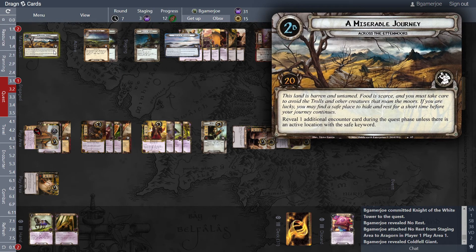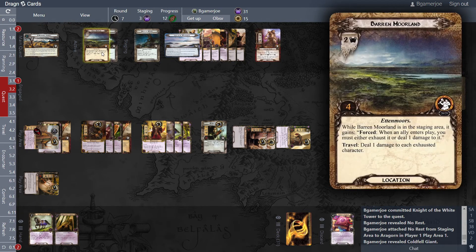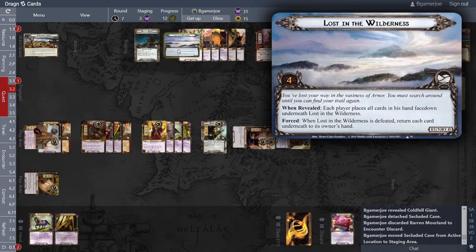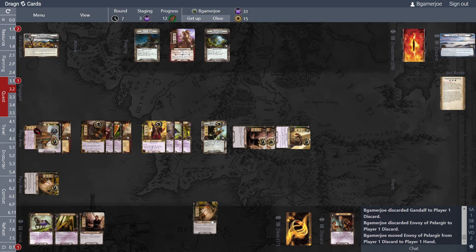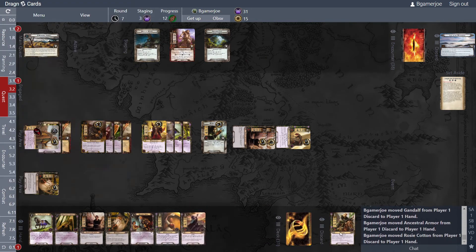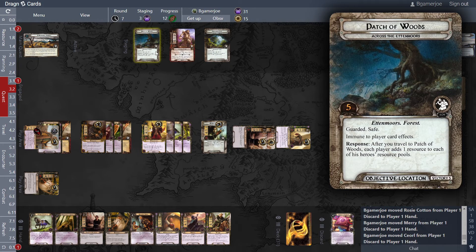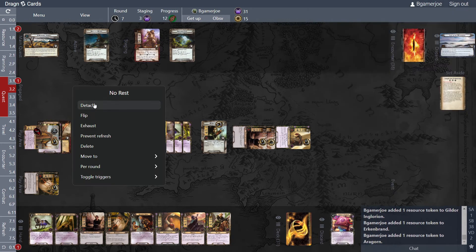Anatomy — the Cold Fell Giant. After he engages you, deal three-one damage to three different characters you control. We still get 12 progress and that clears this stage. For some reason it puts all those attached cards in my discard — I'll have to pull them back out. Now let's go to the Patch of Woods. Add one resource to each hero you control. We get to discard both of these No Rest cards.